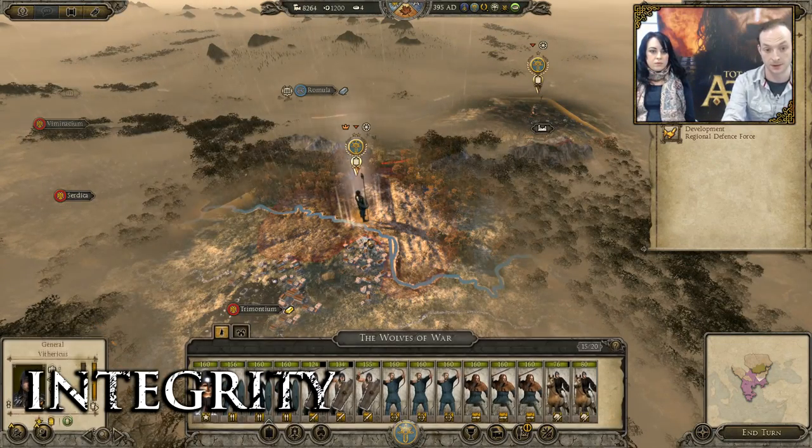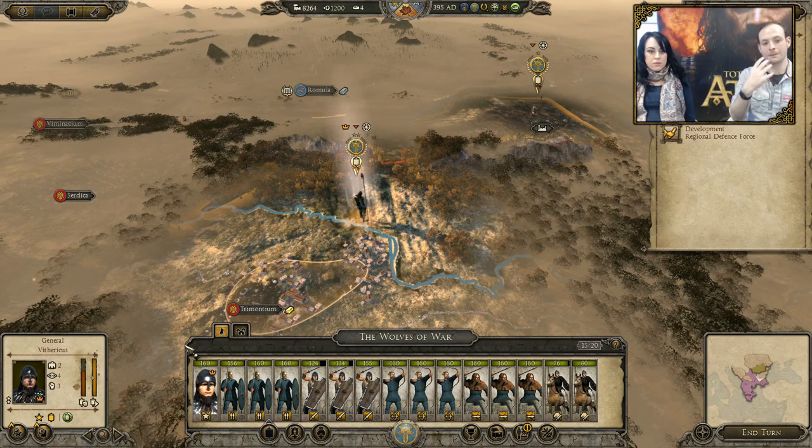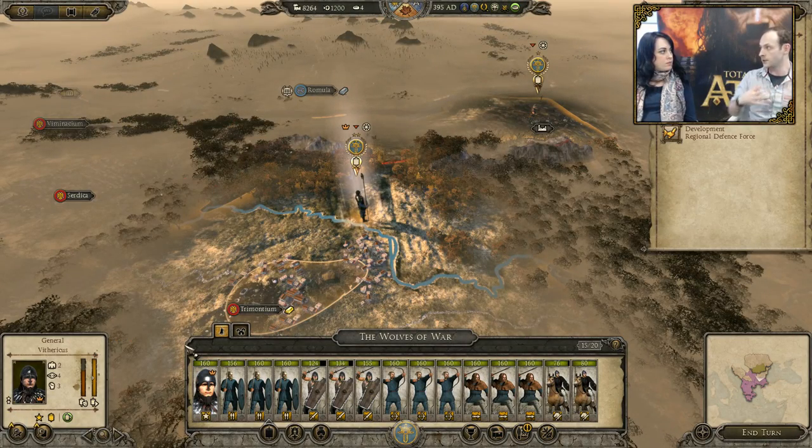Integrity is really, really important for hordes. As well as population, integrity is really important. Whereas when you're a settled faction, your settlements have a public order value, your forces have an integrity, and your characters have loyalty — you've got three things to look after. Ignoring one could mean the settlement rebels. Ignoring a character's loyalty, they might just take their army and wipe the floor with you. Because there are no settlements in a horde, they don't have public order. If you go around razing settlements, that will affect your integrity. If a horde's integrity snaps, they will rebel — and unlike a settlement, when a horde rebels they take themselves and all their buildings and all their population with them.